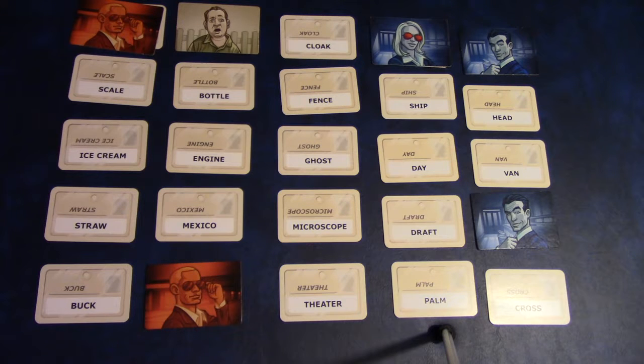They know there's still a clue out there regarding 'water' from the previous round, so with that extra pick they can choose to guess it or pass. They go for it and say 'ship' — and they'd be right.